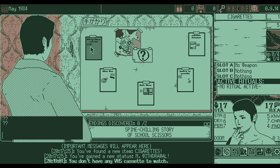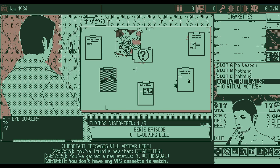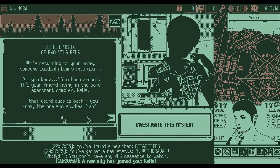Start a new mystery. There's school scissors — we already know that one; the eerie episode of evolving eels; crimson cape; household hell; found footage. Let's go to Evolving Eels and see if we can get Kana — it seemed like she gave us a permanent buff as long as we didn't sacrifice her. So let's start off with this mystery.